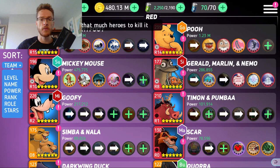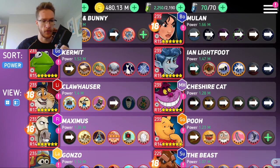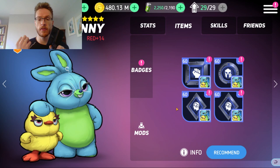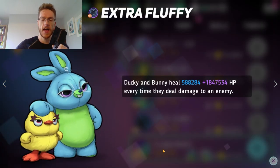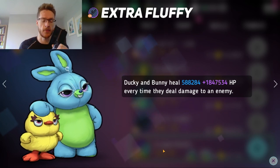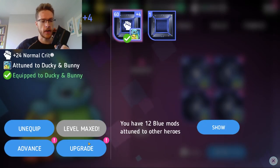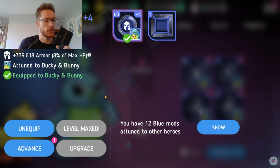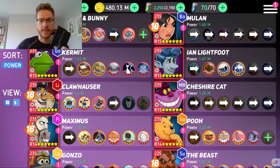The most important thing is to work on stuff which makes sense for that individual character. Looking at Duckling Bunny - back when I was a bit more of a noob, I did a bit of a random arrangement here. What I've increased is his Extra Fluffy: every time Duckling Bunny does damage to an enemy, they heal. I've absolutely slaughtered these bottom mods, I've got a general Normal Crit which isn't really useful, and an armor increase which just keeps Duckling Bunny alive a little bit.